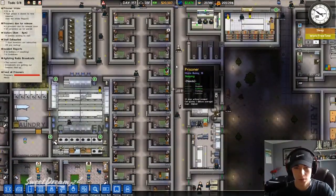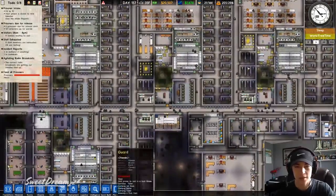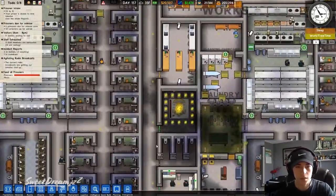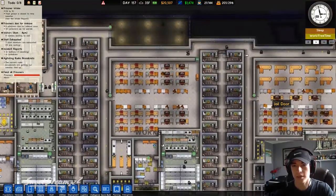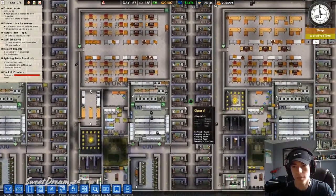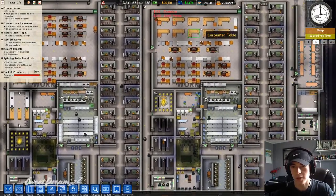These are all dormitories in this block. These are regular cells, and then these are dormitories, and these are cells. And these are all dormitories.